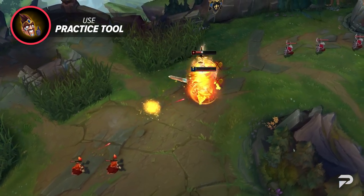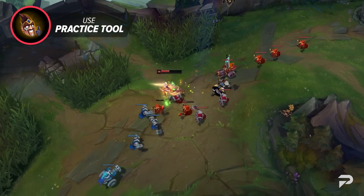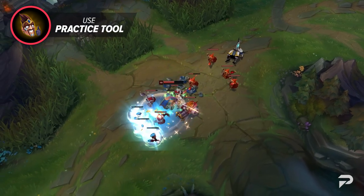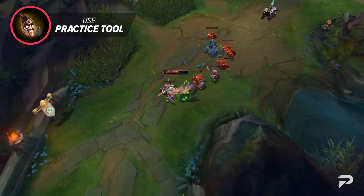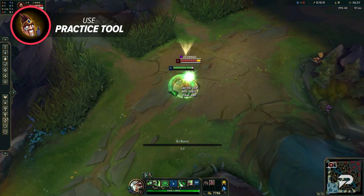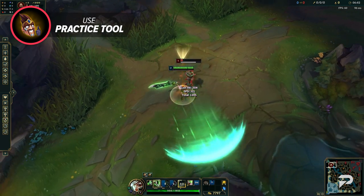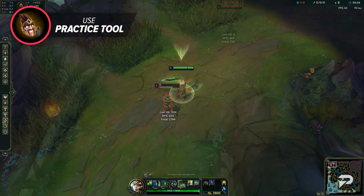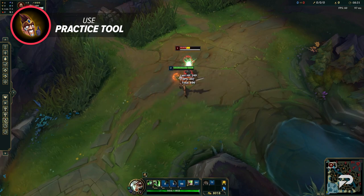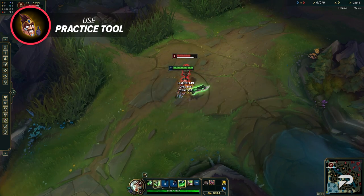A few years ago, Riven players had to take hours of their time to practice combos. There was no such thing as having instant cooldowns or instant gold, and there wasn't a way to refresh your summoner spells with the click of a button. Anytime you wanted to practice, you had to load up a custom game, get the gold and levels you needed, test out the combo, then wait for cooldowns. With the current Practice Tool, all of this is extremely easy. You can now practice any and all combos constantly with different scenarios — if you need to practice doing Flash E R W Goredrinker Q, you can, and if you mess up, you can easily reset and do it again within five seconds.